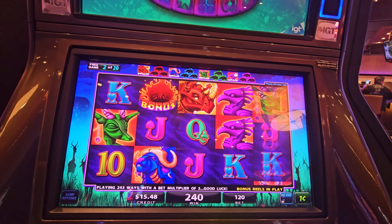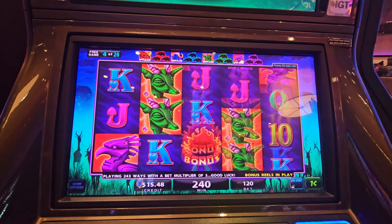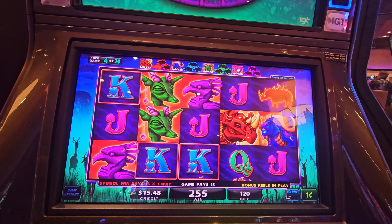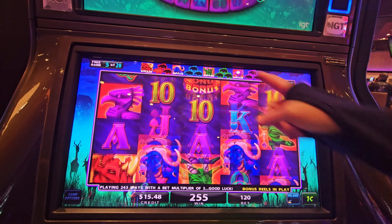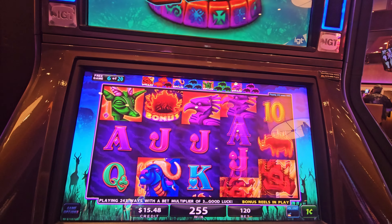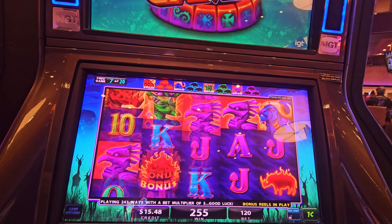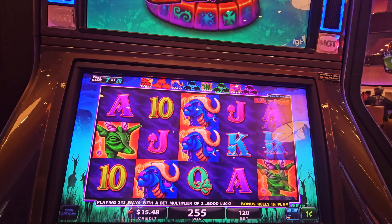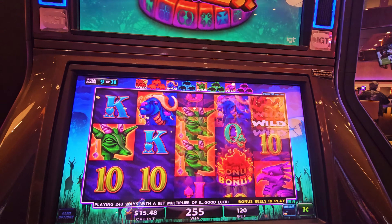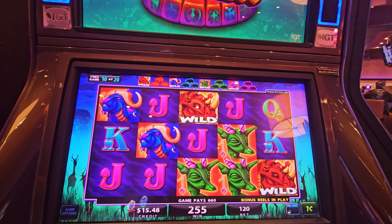Nothing. As long as it gives me some wins here — don't give me 20 spins of nothing. Come on. So we collected a wild up there, another wild. There's three wilds — what does it do? I guess those are wild now. Now we're not going to get a single one. Just some of them are wild. We're going 10 cents halfway through our spins.